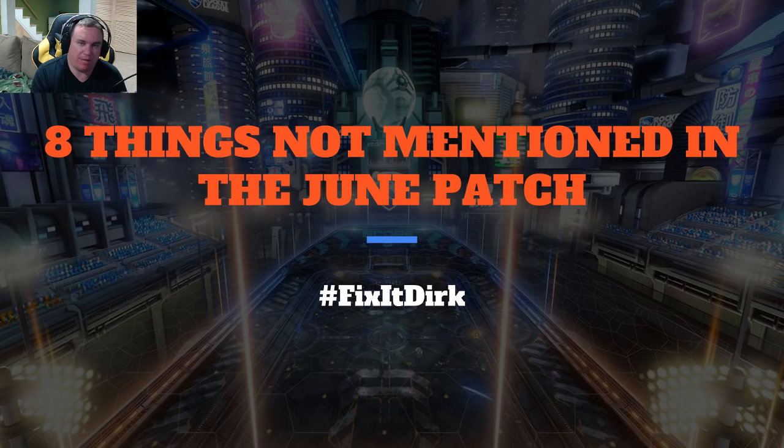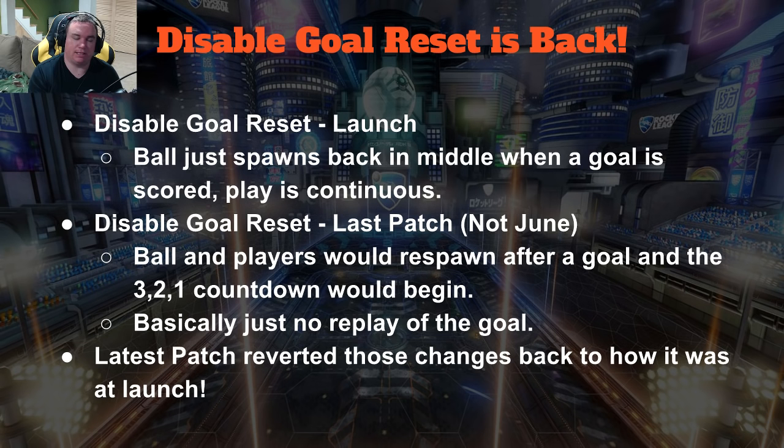What's going on guys, Gibbs is back and we're talking about eight things not mentioned in the June patch. Simon's day was bringing out patch notes. This is the June major patch. There was a small one today that fixed audio issues, and whenever you're listening to this it's June 28th — it fixed some audio issues, a couple of language issues, and Neo Tokyo got some wall fixes. Not including those, we're gonna go over things not mentioned in the June patch. Some are bigger, some are smaller — you decide, and let me know if you can think of anything else.